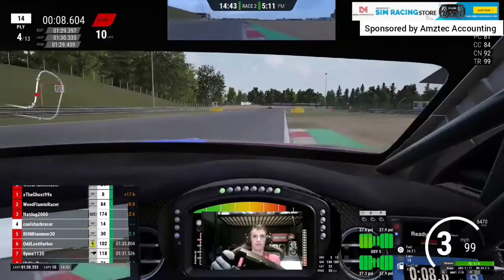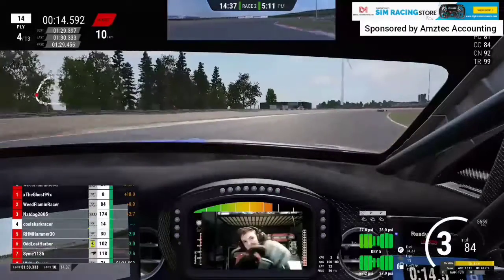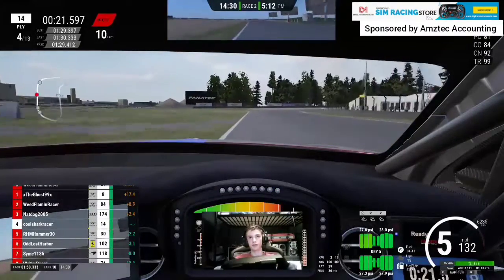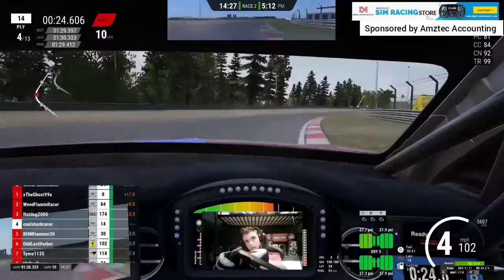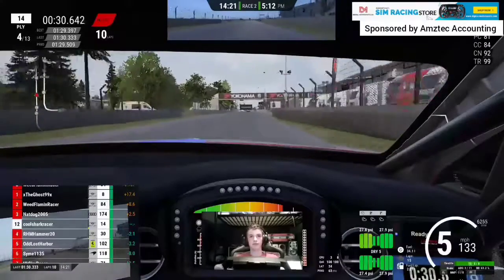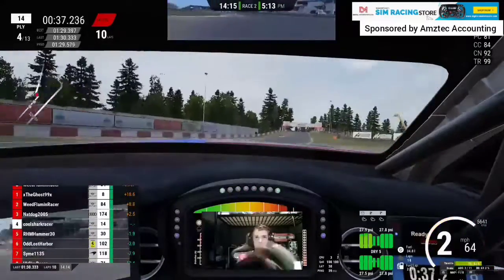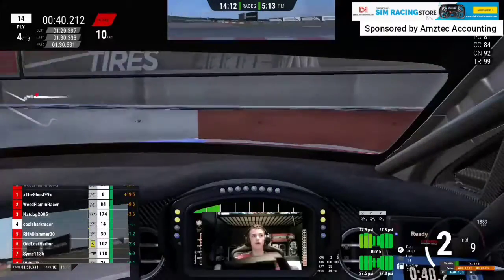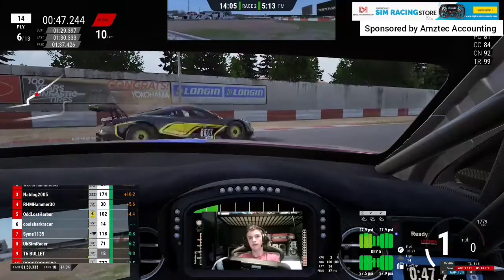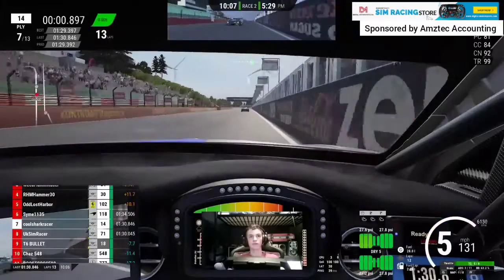Looking at the timing screen, we gained about half a second in the first few corners — going from three seconds at the start of the lap to now 2.5 seconds. Coming around the right-hander, we're about 2.4 seconds off the Audi in P3, with 15 minutes left. We're finally in clean air after getting past the Ferrari, trying to push for our first podium in this ACC league. As we come into the chicane, we clip too much curb and the car goes absolutely flying into the wall — an absolute disaster. The chance of a podium has completely disappeared and we're down to P7.